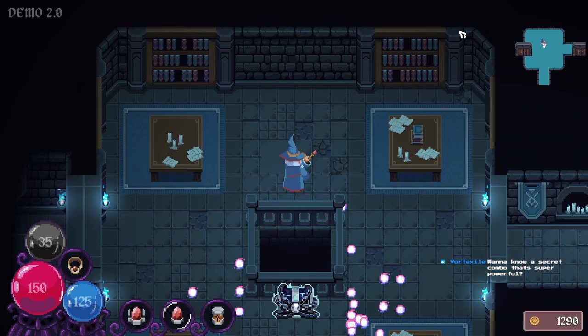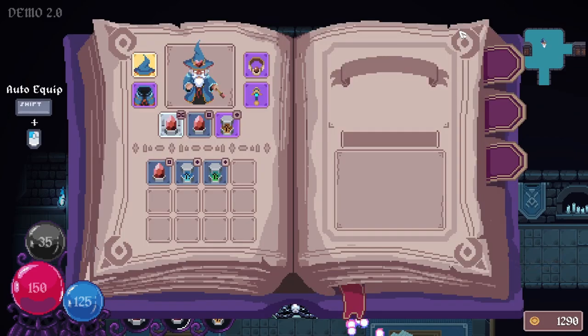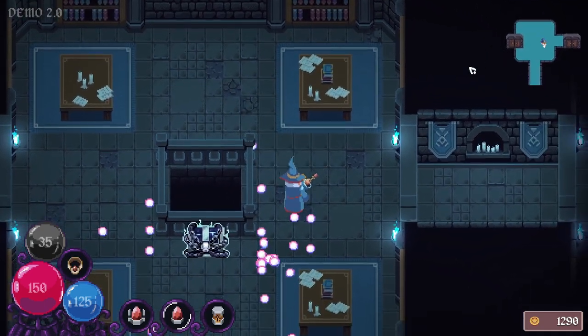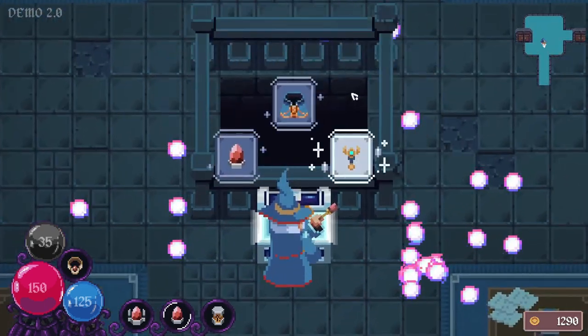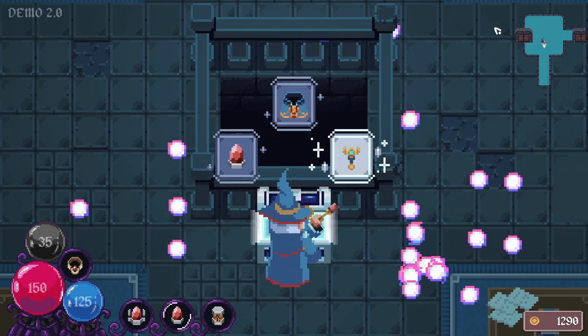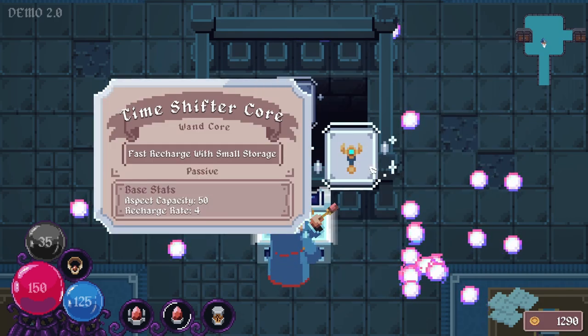Want to know a secret combo that's super powerful? Does it involve things I already have, or are you spoiling it? If I'm going to find it out soon enough I'll wait, but if it's something I won't find without your help, lay it on me. Better Mousetrap. Silver - silver meant Mystic, right? Yeah, Mystic. There's a Mystic item here.